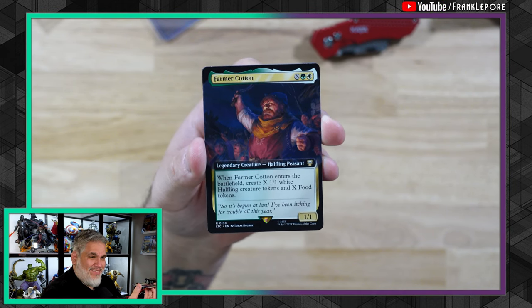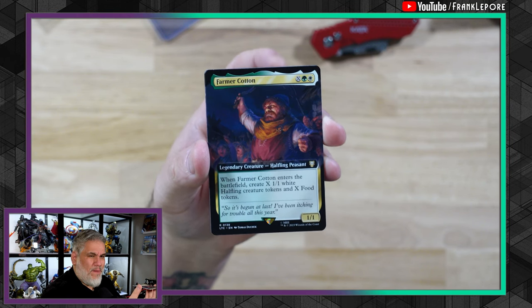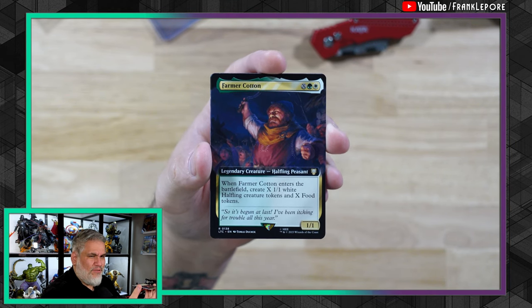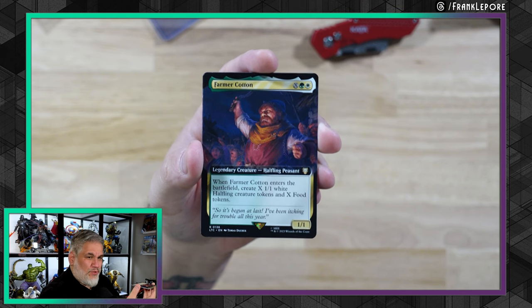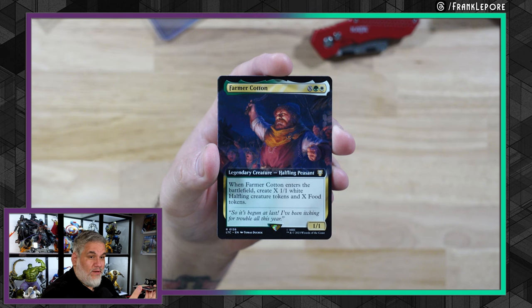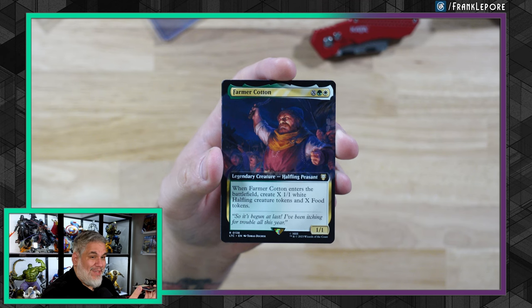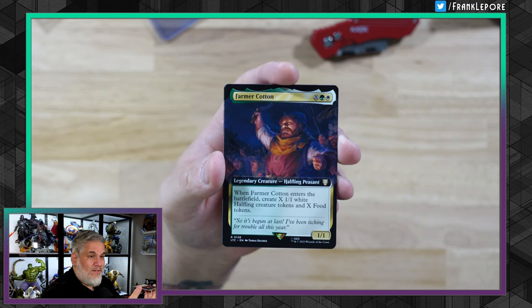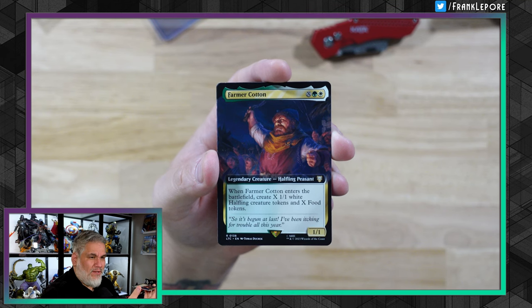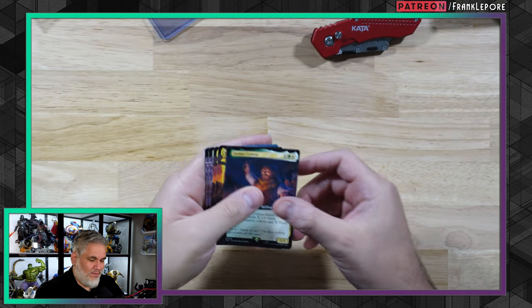For an X spell, you're making twice as many tokens as you're paying, plus he's a 1/1 to begin with. Any X spell that makes creatures — this is just like a Secure the Wastes, which is one white and then X. But this is already a creature, so it's basically still one white and X because the green mana pays for him being a creature. And then you also get that many food as well. This card seems really cool, so I picked one up.